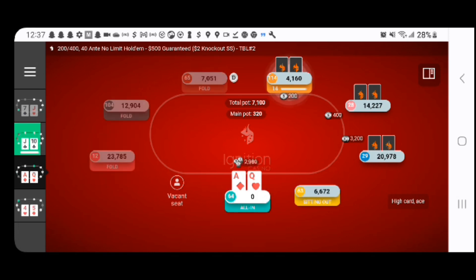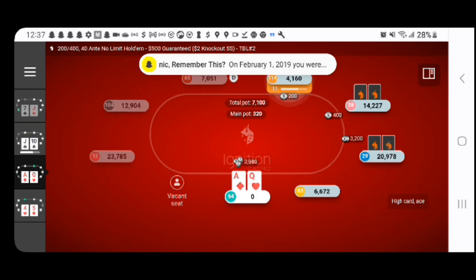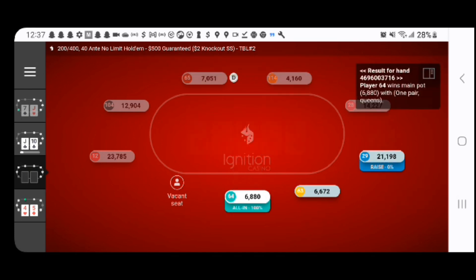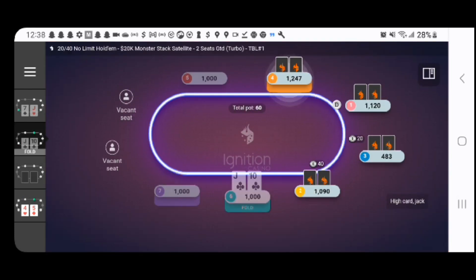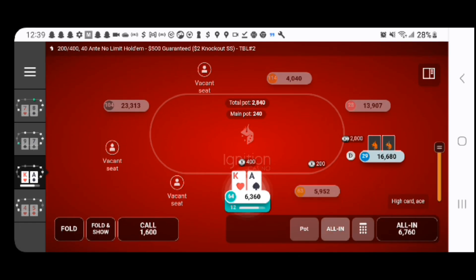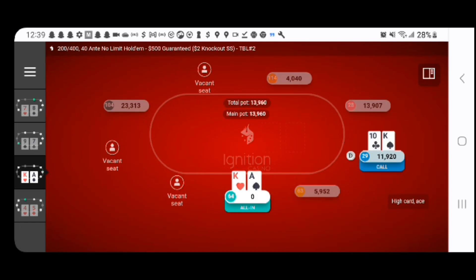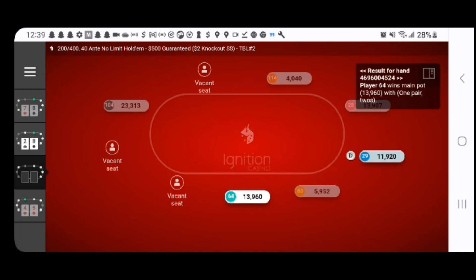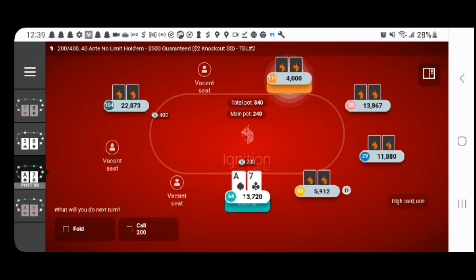Ace-Queen. Dude raises an absurd size, but we've got to go with this one — too good. And we're going to hit that nice river card. Then we got Ace-King, same dude. He's going to 5X it. We're just going to re-raise and he's going to snap it off — dominated. And we're going to double up again.